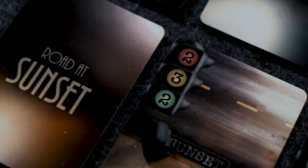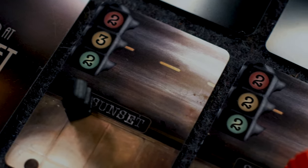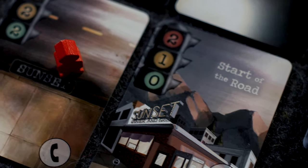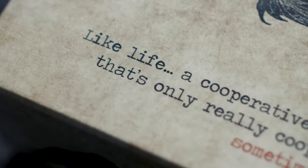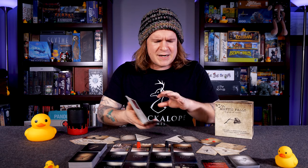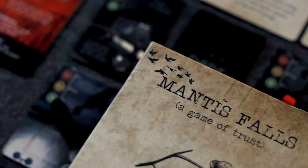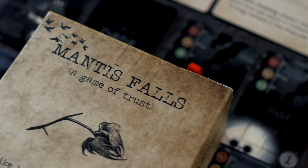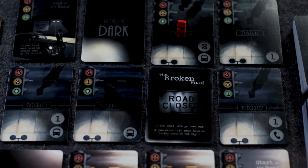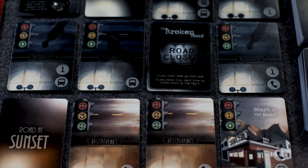For an overview: this is a two-player social deduction game, and this wouldn't be a Quackalope video if I didn't lead off with a little flavor text to set up the location and theme before talking about base mechanics. So, premise: you're in a mob-ruled town in the 1940s, and at least one of you was a witness to something you were not supposed to see. You need to make it across town alive to where people can protect you, but your journey will be a dangerous one.